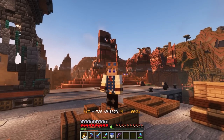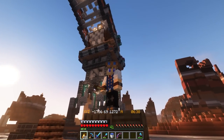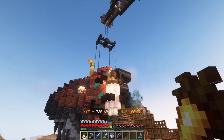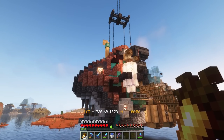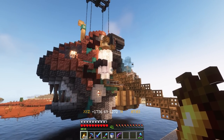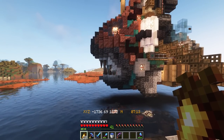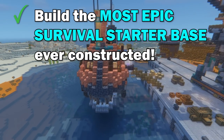As the sun comes up on another day, we have now finished our awesome survival starter base. We've got this giant crane, but now we've added to that with the actual starter house itself, which is going to be inside this amazing piranha submarine. Really, really pleased with how this design has come out. It's got all of the classic elements of steampunk in there, loads of copper, loads of gradients throughout the build. We've got the pointed dripstone for the teeth, which works so well in this build. Just so happy with how this has turned out, and I do think we've hit that brief of the most epic survival starter base ever constructed.